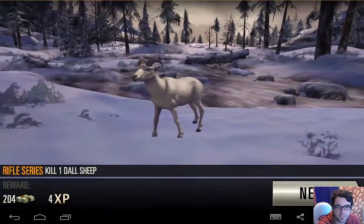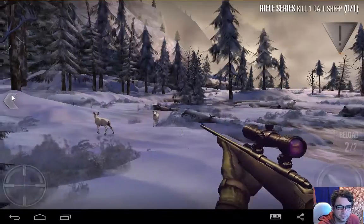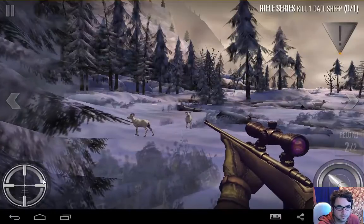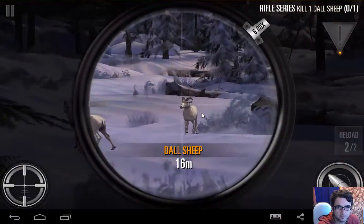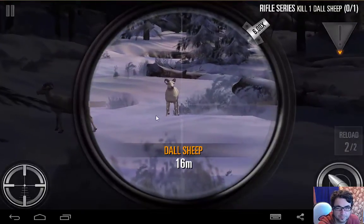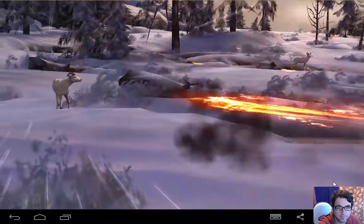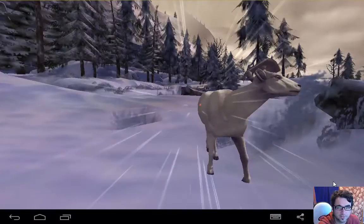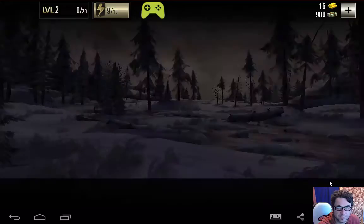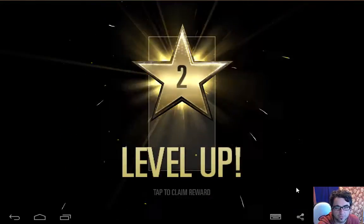Kill one dull sheep — sounds like an Indian curry. Alright, what do we do? It's a pretty cool goat. Don't really want to shoot him. Zoom in a bit. The graphics are great though. Do I get him? Ouchy m'couchy. Oh yeah, level up!